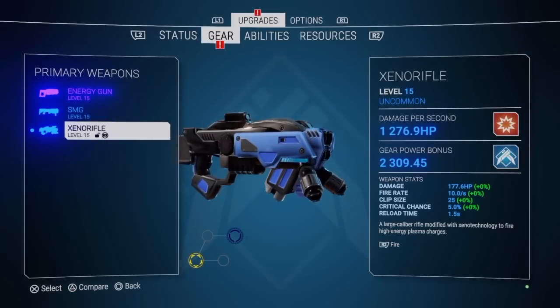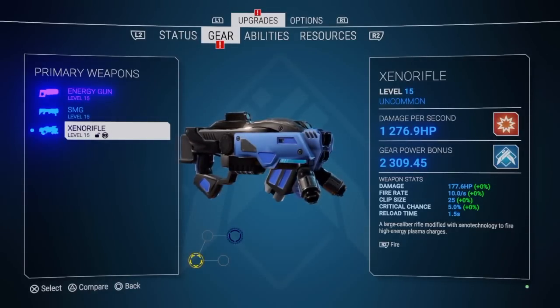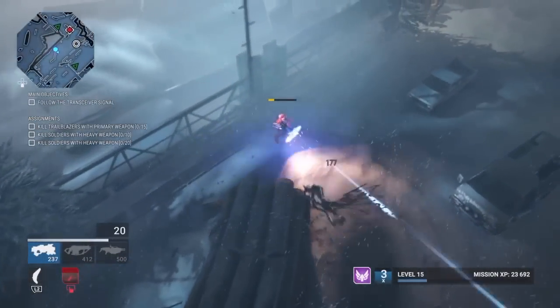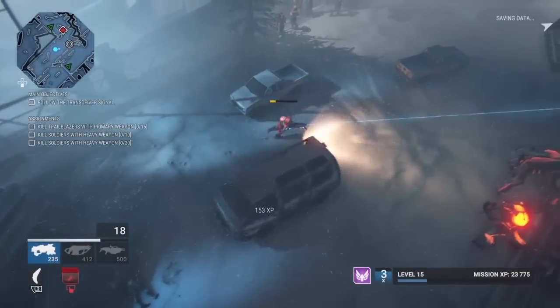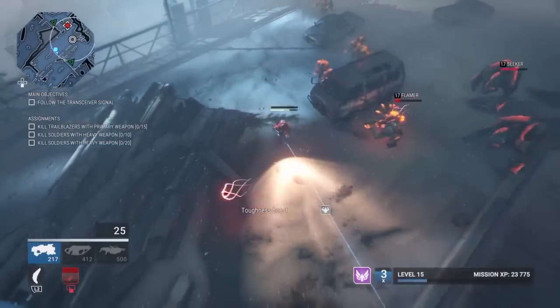The third and final primary weapon is the Xeno rifle. It's got a faster shooting rate and it's got a long range just like the SMG. This is the Xeno rifle — it's got a longer range and it's got a faster spool up than the SMG.